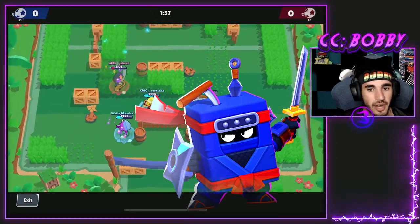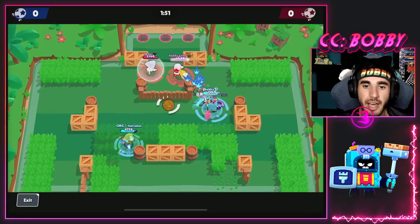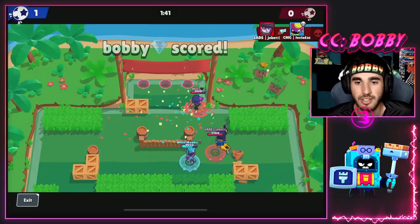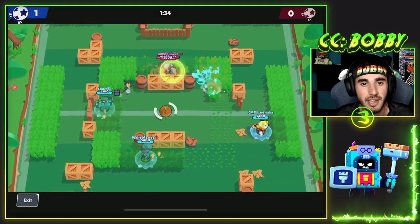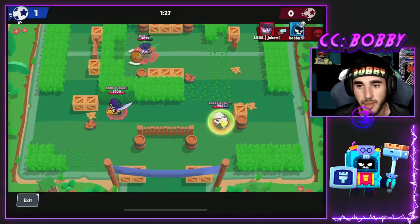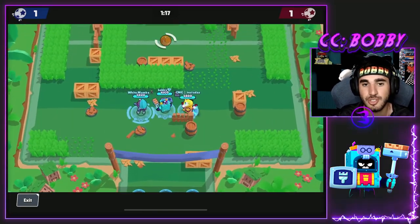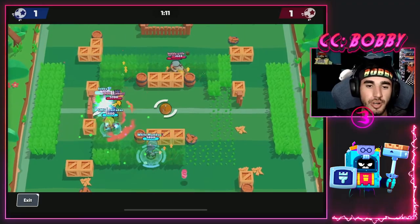Next we have Ash. Ash is probably the biggest carry brawler in the game right now — it's just so easy to push. Even counters like Shelly aren't really too good into it, because once you get the rats you throw them on top of Shelly and then you get full rage, block some shots, and do like 2.8k a shot. Ash is good even without star powers or gadgets, and it's definitely a lot better in some modes like Brawl Ball or Gem Grab.